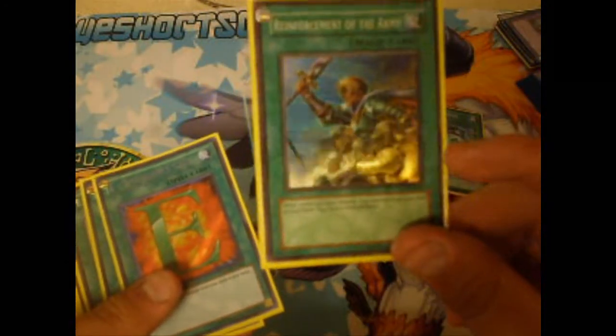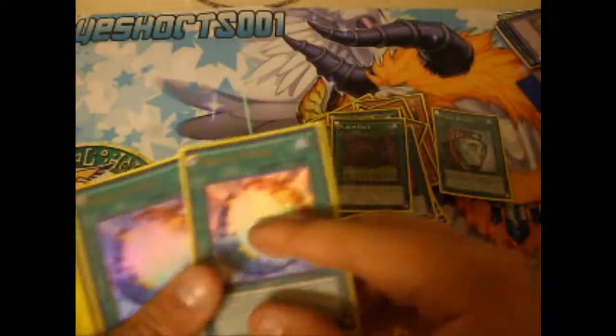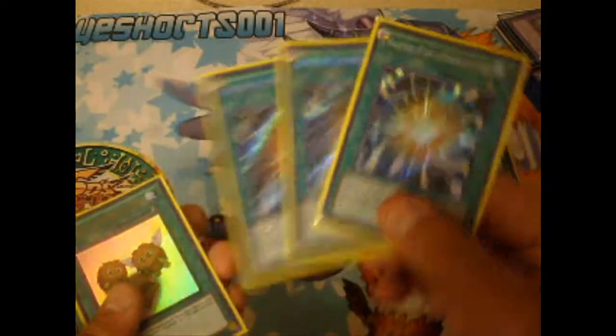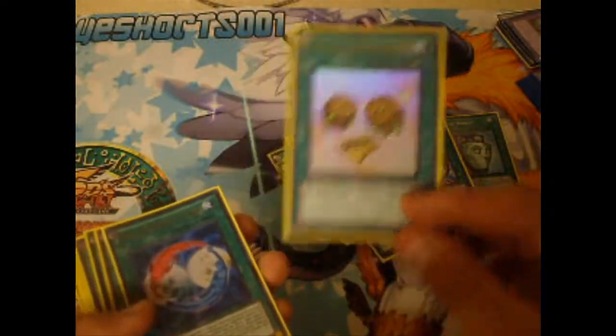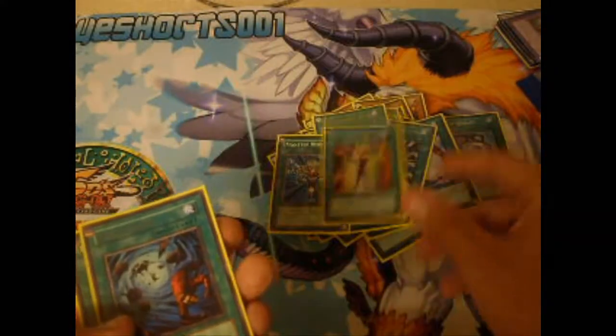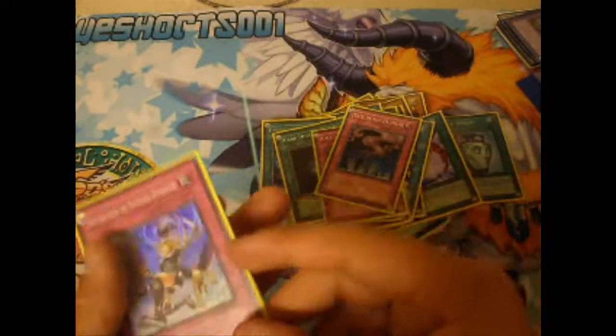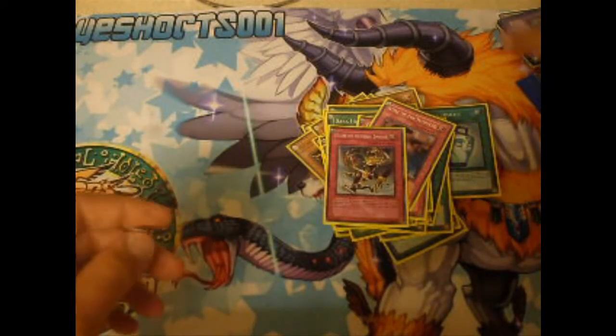2 Pod of Duality, 1 Rota to search all the E-Heroes, 3 Emergency Call again to search the E-Heroes, 1 Terraforming, 3 Fusion Gates or Hero Gate, 3 Miracle Fusion, 3 Super Polymerizations, 1 Fluid of Summoning Karibos, 1 Parallel World Fusion, Monster Reborn, Mind Control, Heavy Storm, Dark Hole, 2 Call of the Haunted and Return from a Different Dimension.